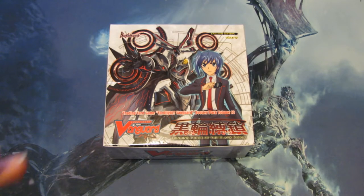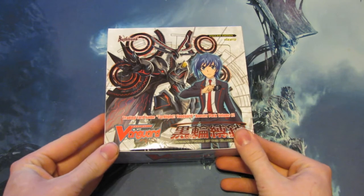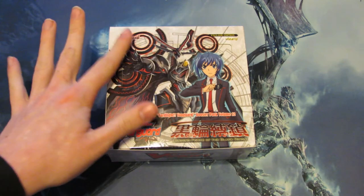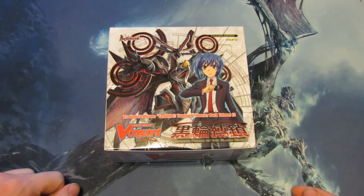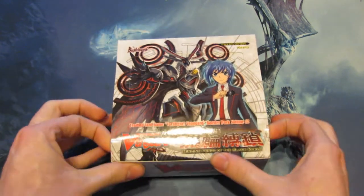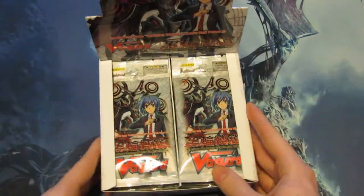Hey guys, StereoDragonGravity here, bringing you today my opening of Cardfight Vanguard Booster Pack Volume 12, Binding Force of the Black Rings — Lock the Rear Goddle. It's a really nice looking box; we have Nebula Lord Dragon on the front along with Aichi. We're really excited about the support from this set because we've got all these new awesome support from Season 3, like Link Joker, so let's go ahead and get into the box.